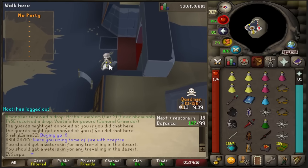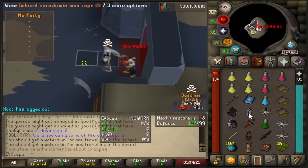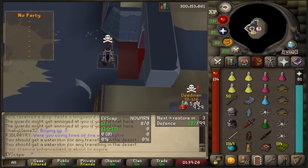I was one tick late on clicking this guy. You have one tick to click the people that come out of the raids, or they're just Insta-telly.